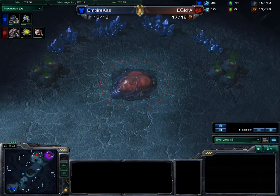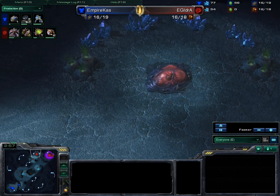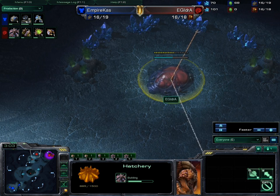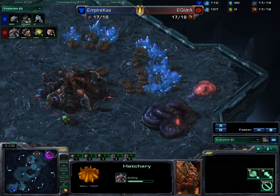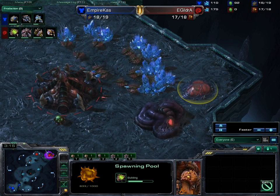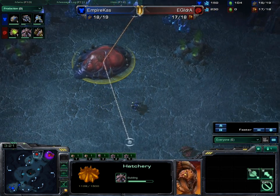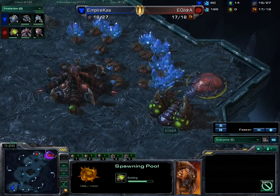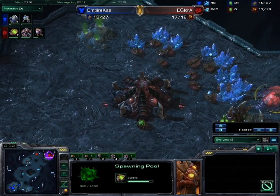I don't think IdrA likes this map — I think he hates it, due to the weaknesses it presents for Zerg. Looking at IdrA's base, he went for an early hatchery first and then spawning pool. Over in Empire Cast's base, we have a command center and a factory going down, with an SCV prepping to complete the wall-off.